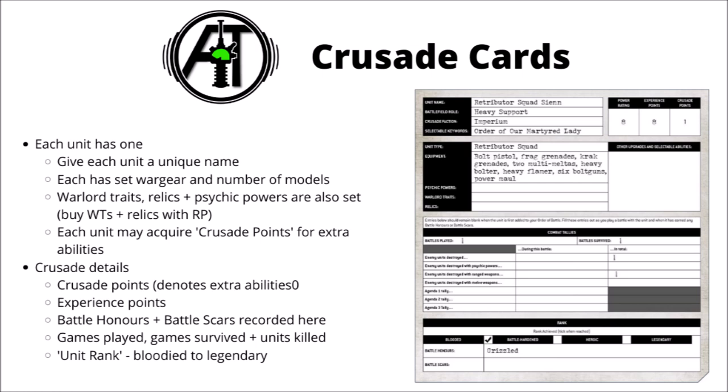Each unit has a number of Crusade points recorded on it, representing the number of additional abilities it has gained during the course of the Crusade — it's used as a balancing mechanic if you're playing with two armies at vastly different levels of experience. Also on the card, you'll record the number of experience points, which are used to unlock unit ranks, which in turn unlock battle honours — different abilities that a unit might have in-game. If they get injured, you'll also record battle scars here, and they encourage you to record things like the number of games participated in, games survived, and enemy units killed, though these are mostly just for fun.